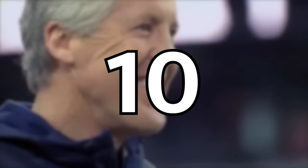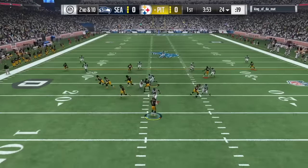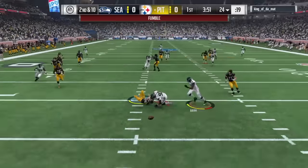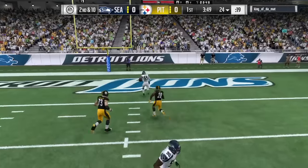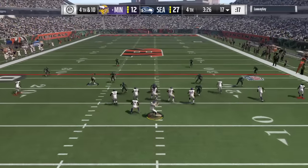At number 10, we are gonna sniff out the screen right here in Draft Champions. We got a legend DT — he's gonna get the sack, he's gonna get the fumble, and Anthony Barr scoops and scores.